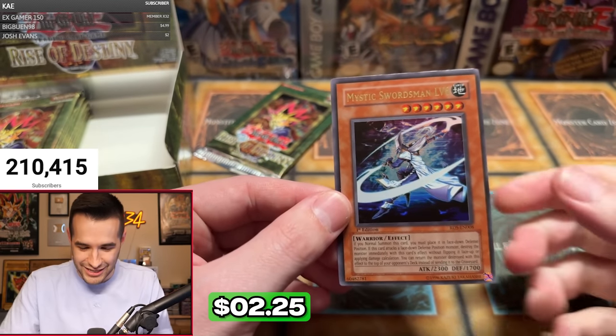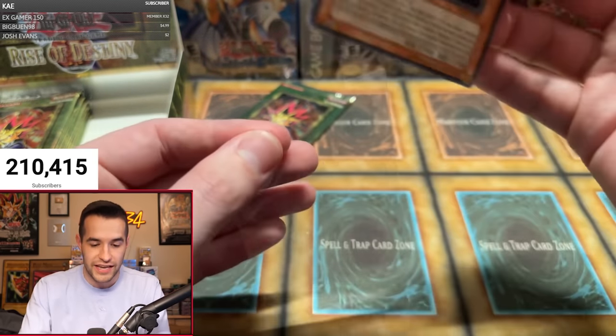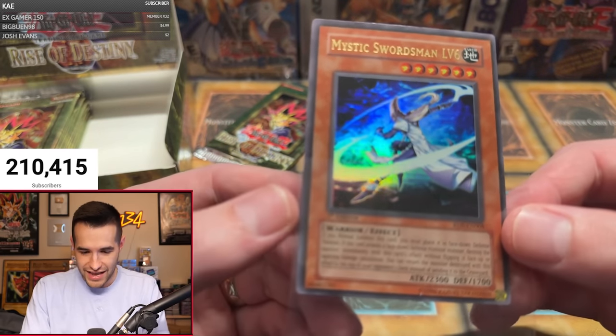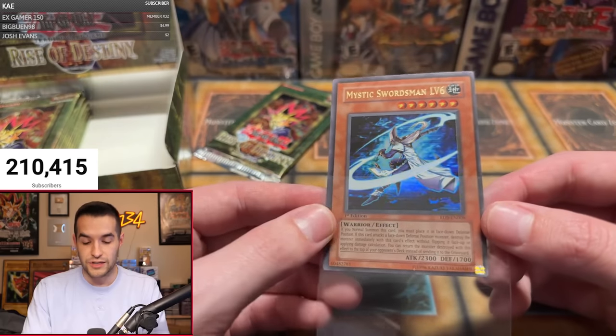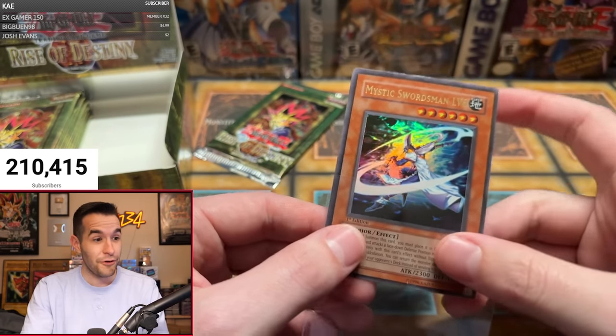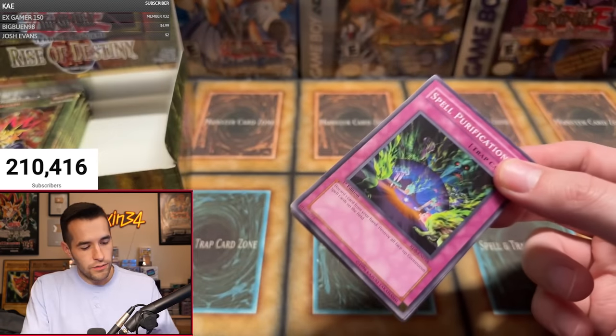Ultra Rare Mystic Swordsman Level 6! Ultra Rares are tough to get in these packs. The centering is not so good but hey, at least it's a foil — we cannot be mad. It's also a really cool Ultra Rare. Mystic Swordsman Level 6 — thank goodness. That's the 15th pack and we pull our second foil. Thank goodness Spencer, I was so worried for you.